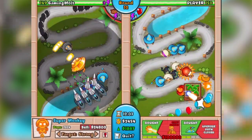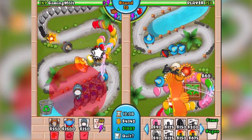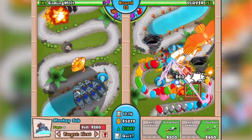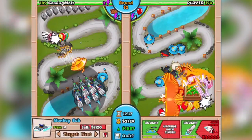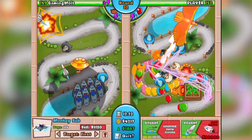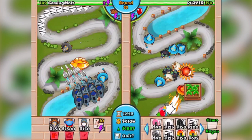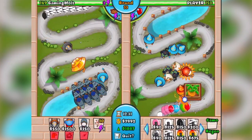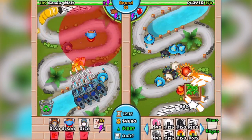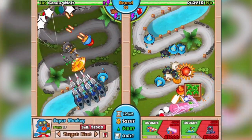There we go with the first Sun God! How freaking cool is that — it is epic, it's focusing down balloons like crazy. We've got our subs boosting everything and we're chilling at 1800 eco. I need to get eco up to at least 2500 to 3000. Going to throw down another Super Monkey, give him laser eyes, and start building that eco back up.